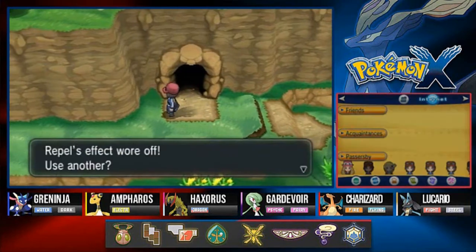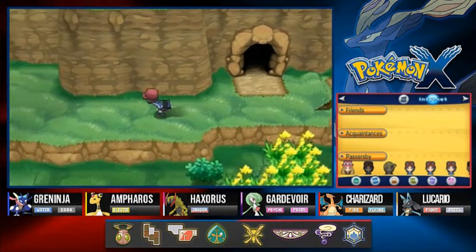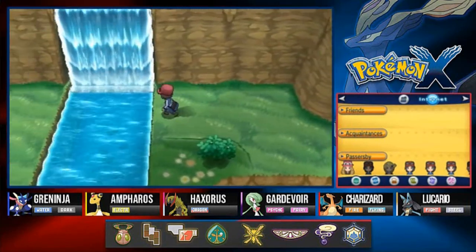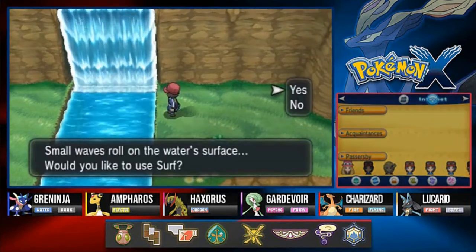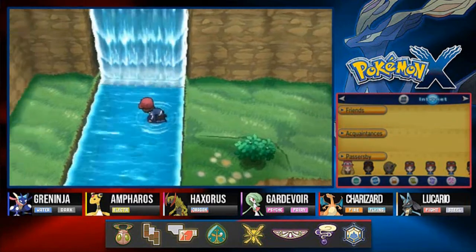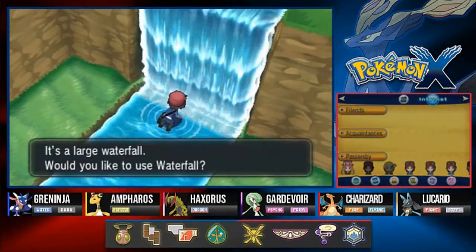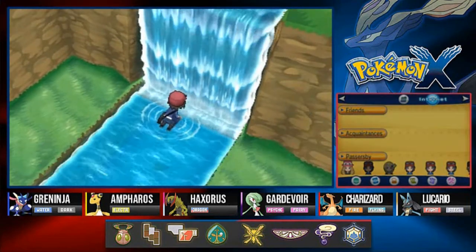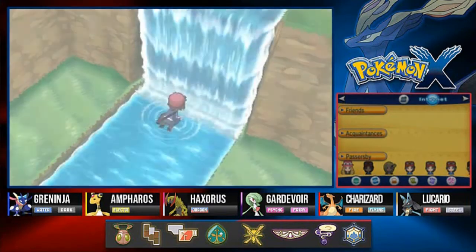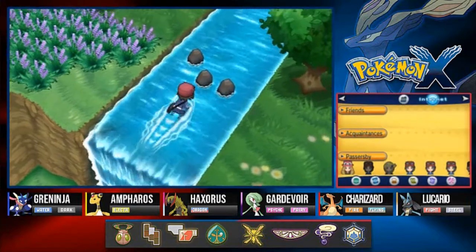Like I've said in previous videos, Pokemon X and Y kind of did a mediocre job with the after-game. Really, there's only three legendary Pokemon that you need to capture afterwards: Mewtwo, Zygarde, and a legendary bird from Kanto. The bird depends on your starter. And then there's the Looker series that you guys can do, which I'm probably going to do to complete this whole thing.